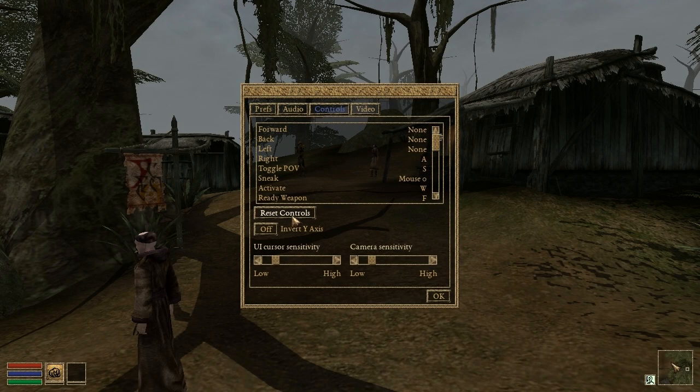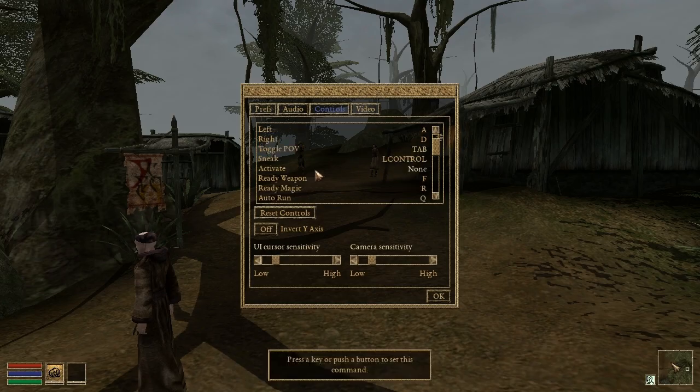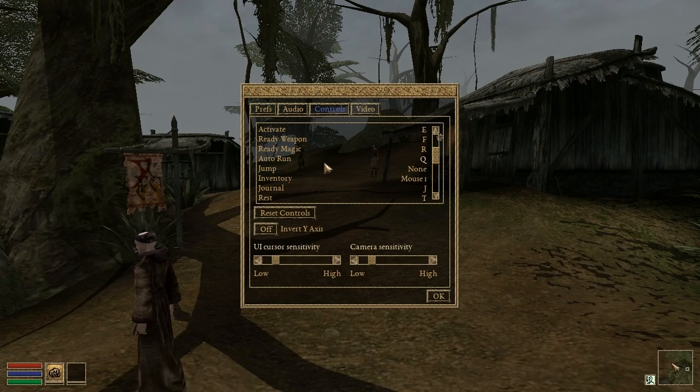Previously, options were missing from the control section of the settings menu. This version brings us a rewrite of the engine's input system that, as one benefit, allows us the luxury of customizing keyboard and mouse bindings.